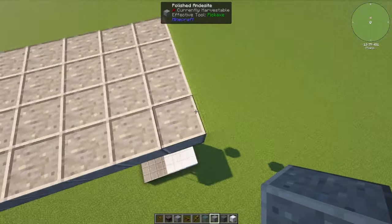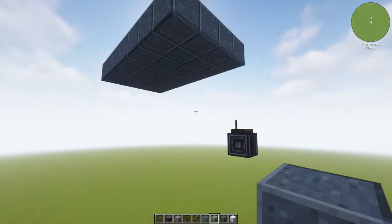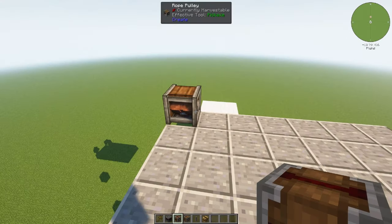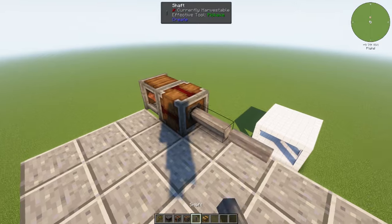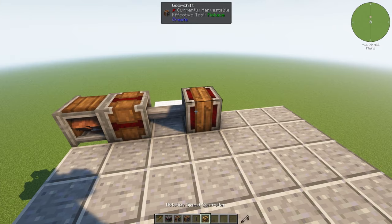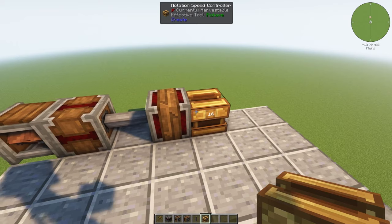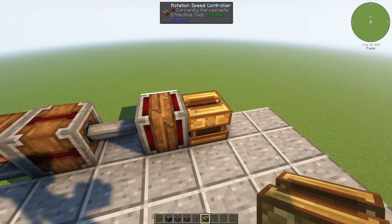Go ahead and build a platform for the mechanisms that are going to power the elevator. Decide where you want the rope to come down and attach to your elevator. I put mine in the corner — if you want to do yours in the middle, it really doesn't matter. I'm going to put my rope pulley there. Attach a Create Mod clutch to the rope pulley, then put a shaft, and then put a gear shift. After that, put a rotational speed controller. These are expensive to make. If you don't want to do the speed controller, I'll show you an alternative way to power this in a little bit.